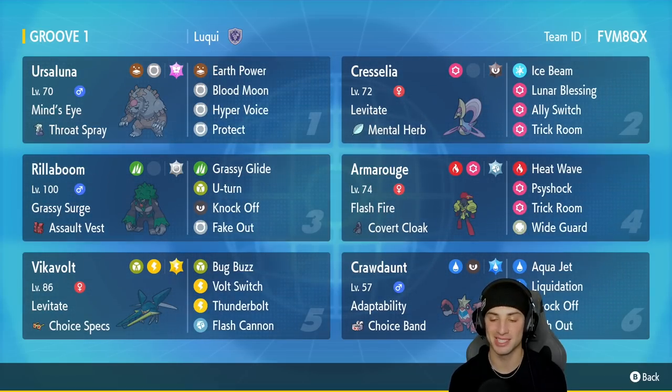Crawdaunt's got Aqua Jet alongside Liquidation, then Knock Off and Lash Out. Like I said, all STAB moves, so we're getting that Adaptability 2x boost on whatever move we want. If you guys want to run this team yourself, the code is in the top right-hand corner. Let's hop onto the Regulation Y ranked ladder and grab some wins with Crawdaunt.